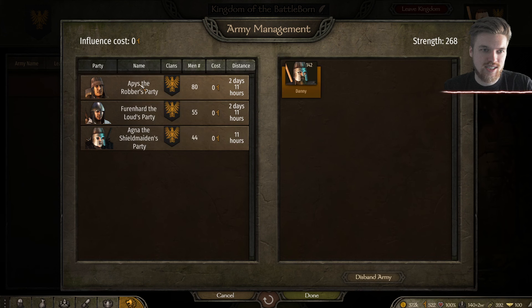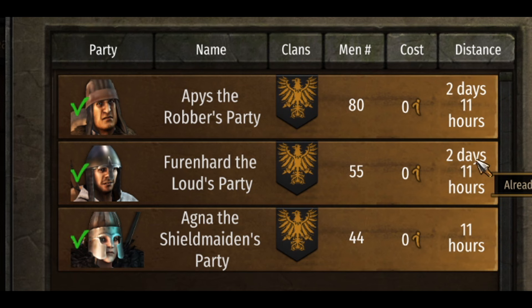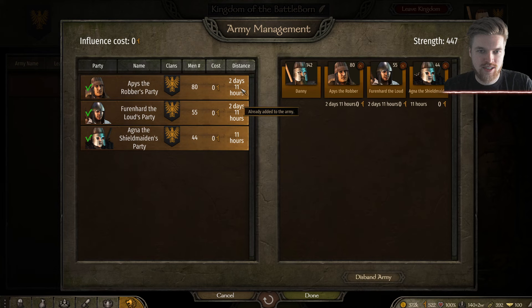Now let's talk about creating an army. If I press 'Create Army,' my three companion parties from the clan can all be added to my army at zero influence cost because they're my own companions. If you're in another kingdom you don't own, it costs influence points to recruit other commanders to join your army. You'll also see the distance your companions are away — Apsley the Robber is two days and 11 hours away — so plan around how far people are before making an army.